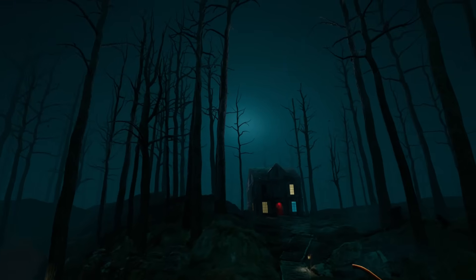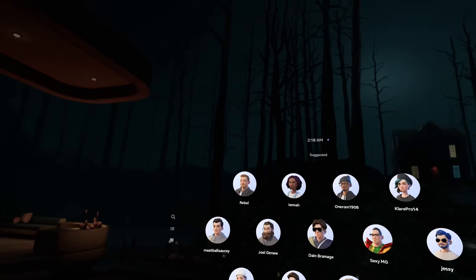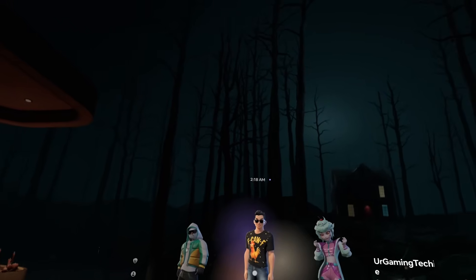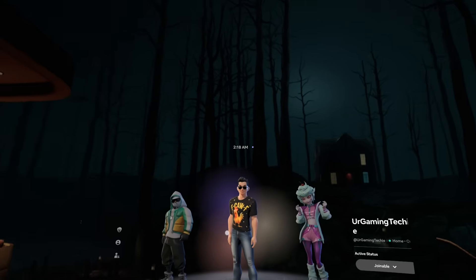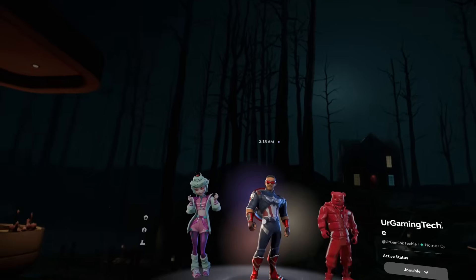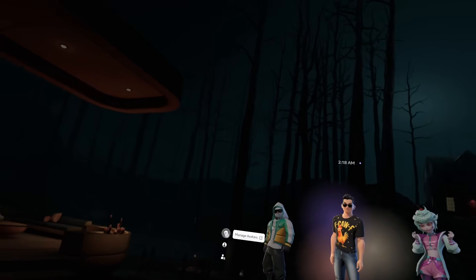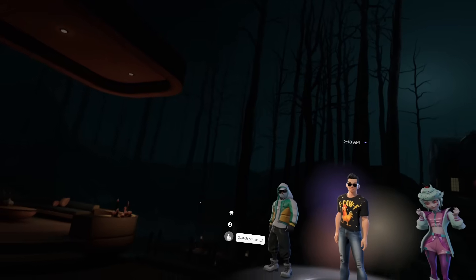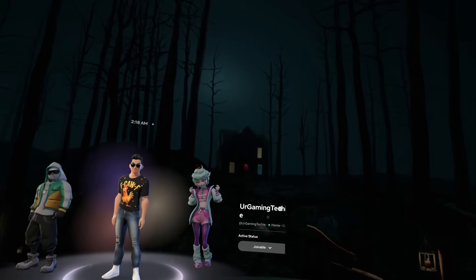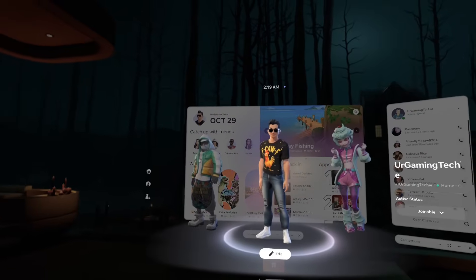The Home tab just brings you back to your home environment and clears the menu, whether you're in mixed reality or pass-through. The avatar button has been completely redesigned and is much better than before — it's a quick and easy way to rotate through all your avatars. I can sort through my main avatar, a Captain America costume, and other unlockables. You can edit right from here, manage avatars, view your profile, switch your profile, and change your status to joinable, online, or appear offline. There seems to be a small bug cutting off my name on the side, but other than that it's a massive improvement.